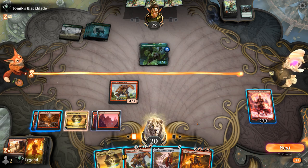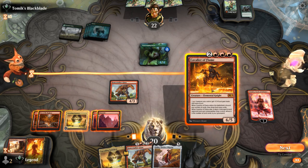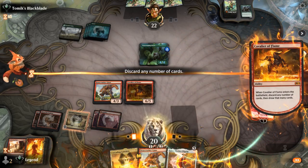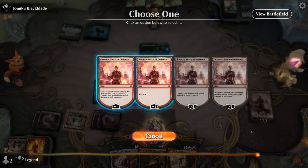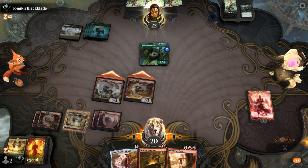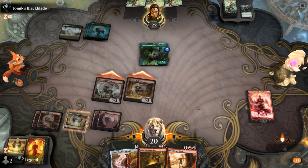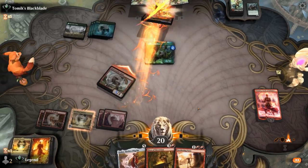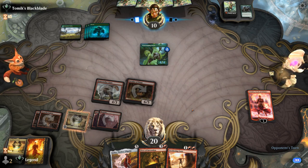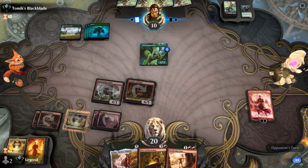Do we keep our Cascading Cataracts, Bonecrusher, or discard them? We could see getting rid of both. Fires is not bad. So we activate Cavalier, attack with the team — that's 12 damage. Next turn we can play Fires, and if we draw a land we can maybe still activate Cavalier besides playing Golos. It's going to be tricky for the opponent to both deal with our threats including our planeswalker and keep enough back on defense to survive.